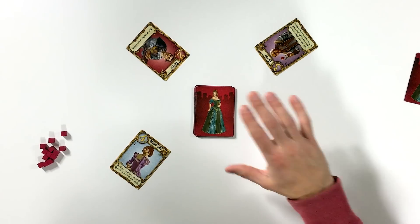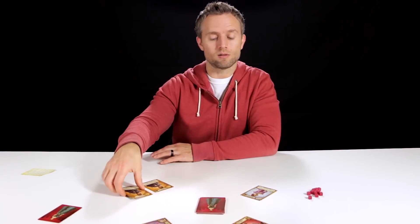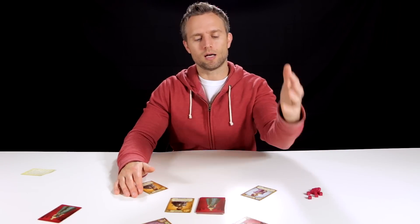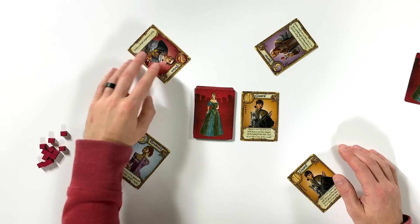Player 1 has the Guard card. To start your turn, you draw one card from the main draw pile and add it to your hand — other players won't know what you've drawn. Now it's up to you to decide which of the two cards to play. Player 1 has no real choice here and plays the Guard card, which says: 'Name a non-Guard card and choose another player; if that player has that card, he or she is out of the round.' Player 1 guesses that Player 3 has the King card — but that's incorrect; Player 3 actually has the Priest card, so nothing happens.